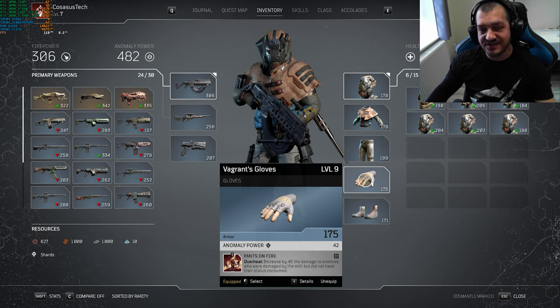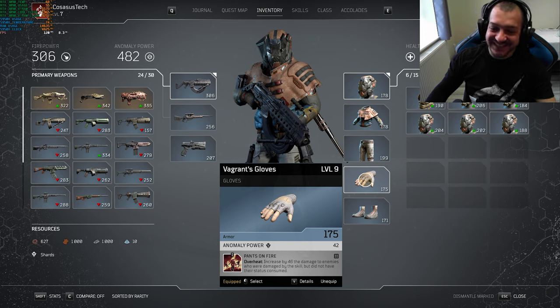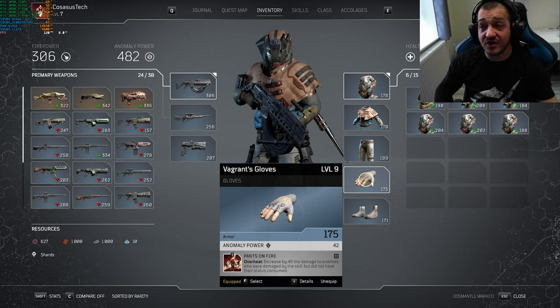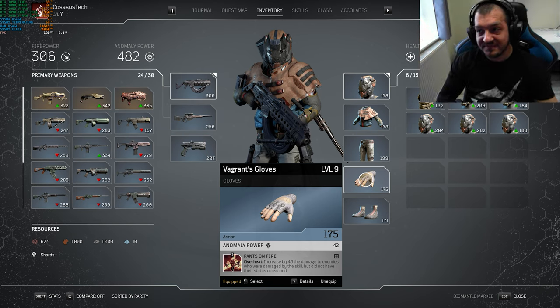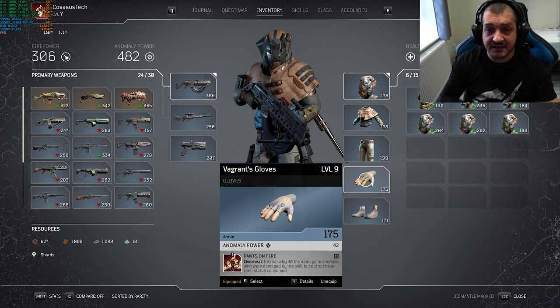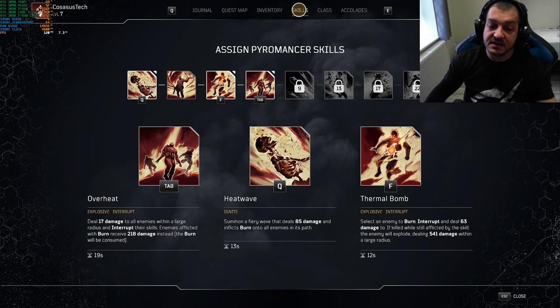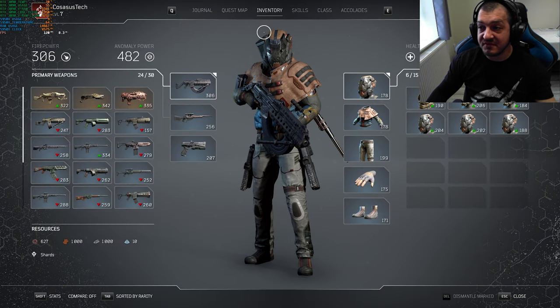For our gloves, and this is the centerpiece of our build in terms of gear, we will use Pants on Fire. It increases by 46 the damage to enemies who were damaged by the skill but did not have their status consumed. What this means is that you just walk into a room and you will instantly deal 50-odd damage to all enemies you can see. If you multiply that by 20 enemies that's around a thousand damage at the press of a button with a cooldown of 19 seconds. That is just so overpowered — you haven't even gone face to face with an enemy and you've already dealt damage to them.